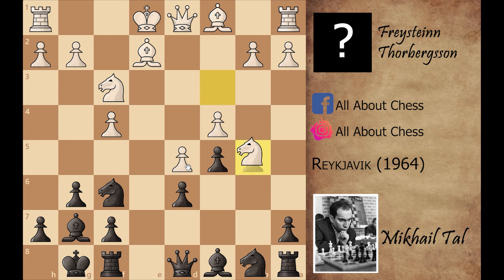Instead he played knight captures on b5, and Mikhail Tal played knight to e4. The plan is simple: if white plays knight to c3, then knight captures on c3, b captures on c3, and after bishop captures on c3, this position would be winning for Mikhail Tal. White played short castle, a6 attacks the knight.